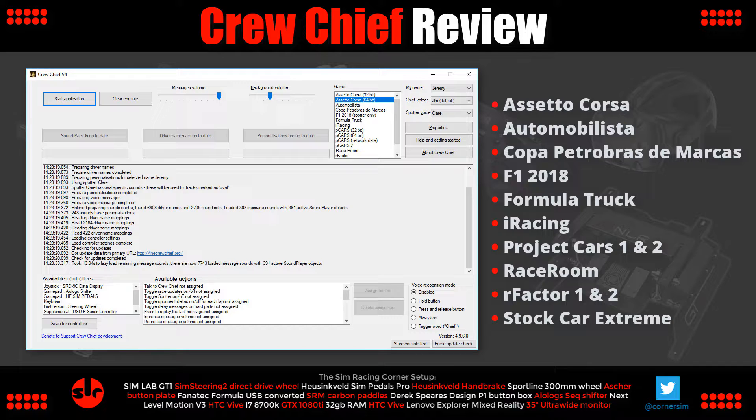Some sim titles already include a radio race engineer giving you prompts during a race, but the reason you'd opt for Crew Chief is the higher level of information and user interactive properties. Games like Assetto Corsa or RaceRoom don't have a race engineer or spotter option at all, so using Crew Chief adds something new and improves the overall gaming experience.